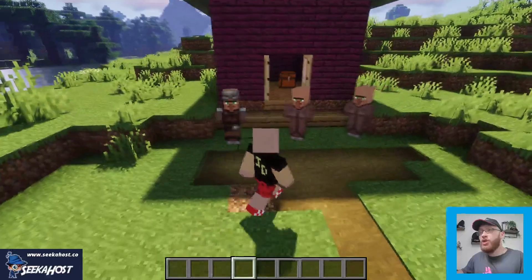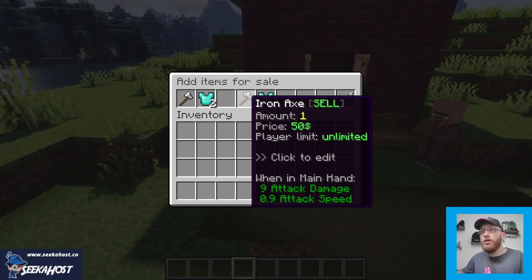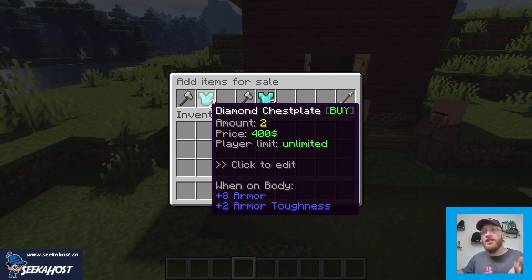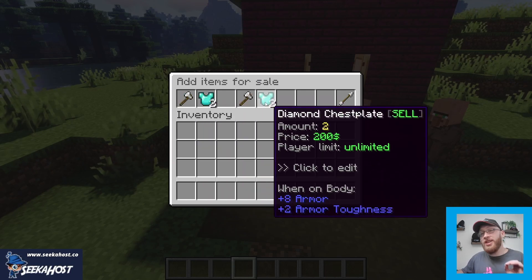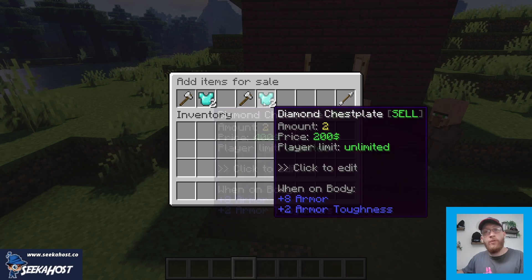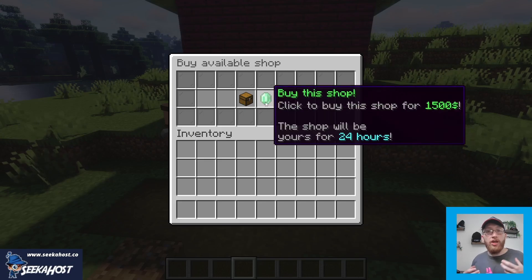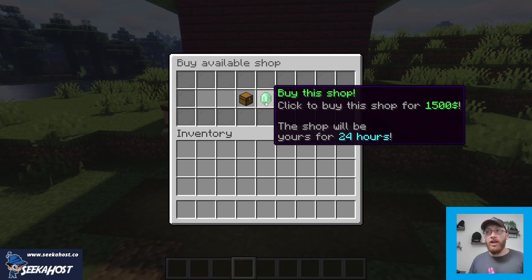With this plugin you can easily create player shops and also admin shops. By admin shops I mean shops where if I open up the storefront you can buy and sell in unlimited amounts or limited amounts. You can also set up player shops — a shop that you set up as an admin that players can buy into.